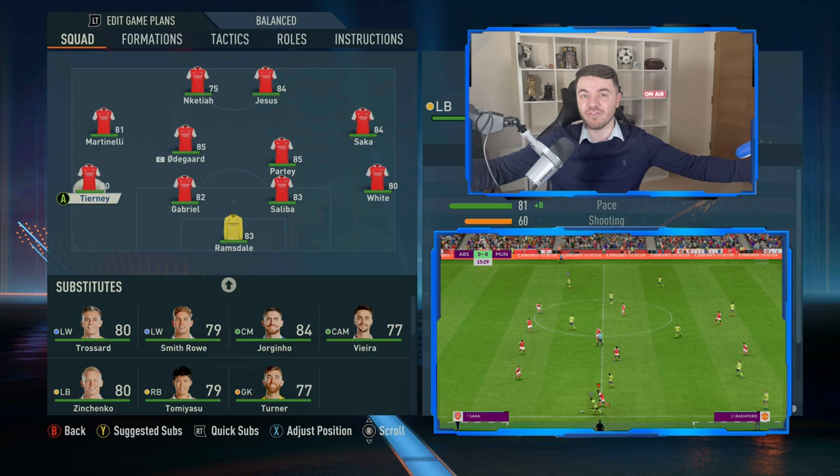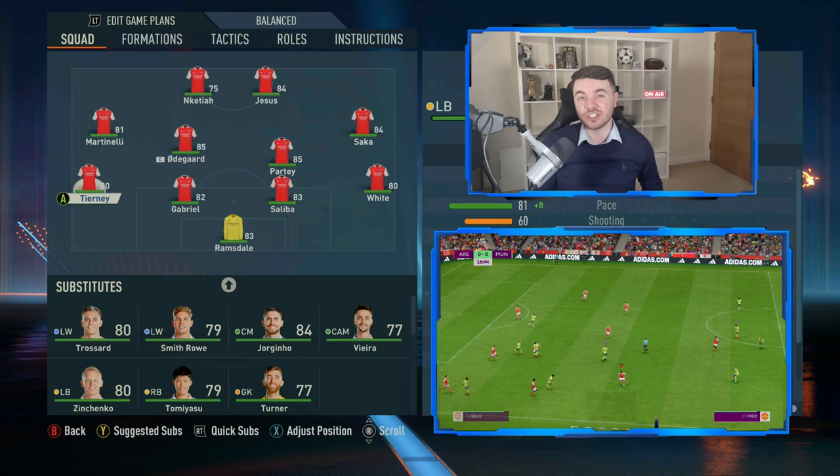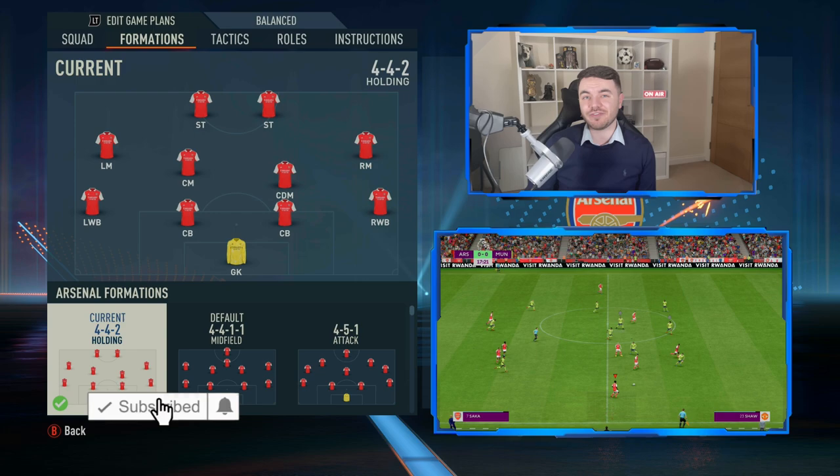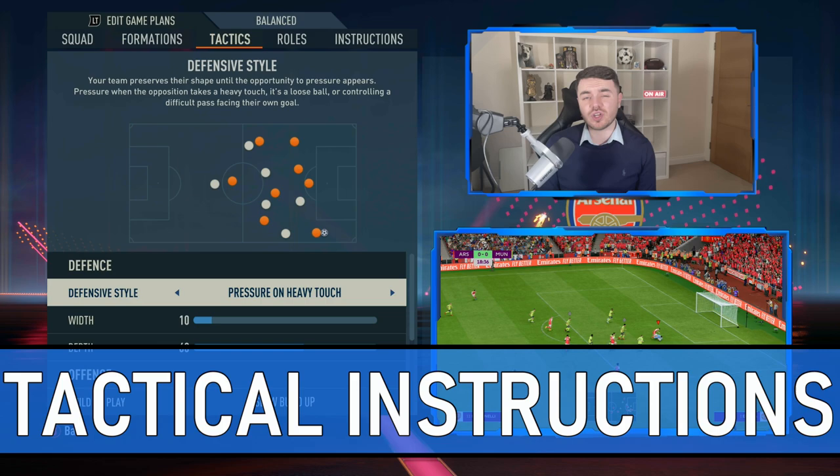Setting the defensive midfielder position is important — it will get them closer to the defenders when out of possession. You'll also want to change the full backs, as this gets them further forward in possession, helping them stretch the play and pin back opposition wingers. We'll keep the midfielders as they are rather than changing them to wingers, as I found they like to pick the ball up from deeper.